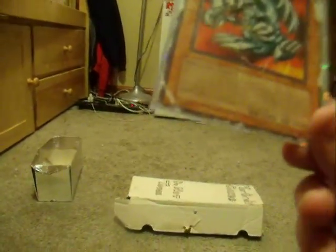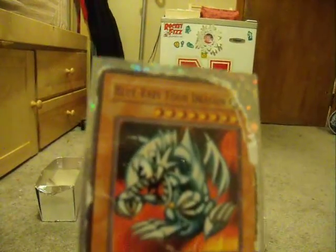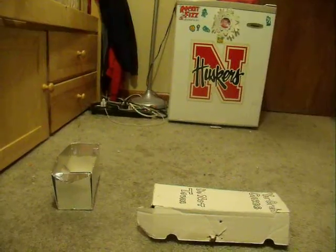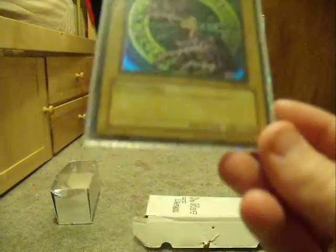Next is Blue Eyes Toon Dragon. This can only be summoned by using Toon World. It's not as effective as Blue Eyes White Dragon, not toon-wise. But it still has 3,000 attack and 2,500 defense, though you need Toon World to summon it. My favorite card, and also my shiniest — Dark Magician. This one's got 2,500 attack and 2,100 defense.